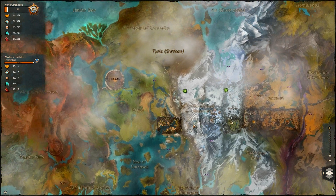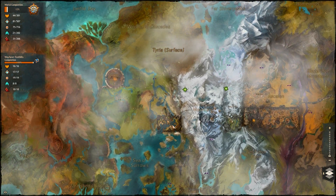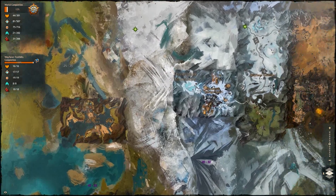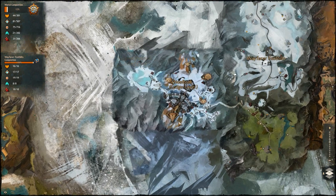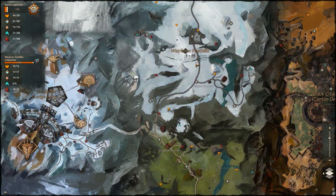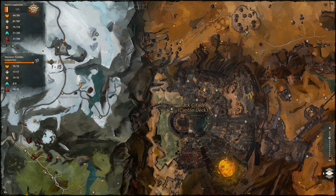First let's take a look at the world, or as it's known in game, Tyria. It's pretty big and made up of lots of separate zones that each have clear level indications on them, so you don't accidentally wander into somewhere a little too high level for you. Each zone is very distinct and has a lot of variety when it comes to things to do.